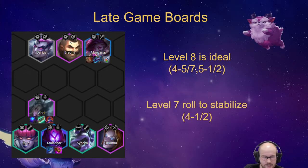For the previous comp, on 4-1 you chill on seven and just re-roll to find your three stars. The tricky thing is you should typically level to seven on 4-1 or 4-2 and roll a little bit to stabilize - meaning you want around three, four, or five two-star units. Try not to replace two-stars with one-stars because that never helps. On seven, if you have enough HP, roll a little bit to stabilize and then try to get to eight. If you're rich, go to eight on 4-5; if not, go on 4-7.